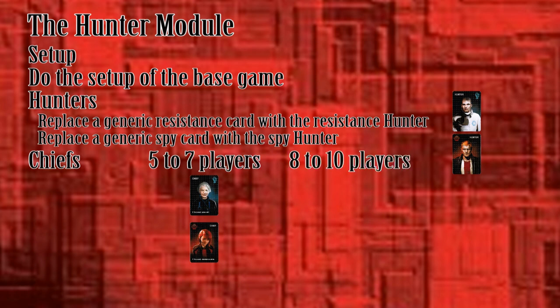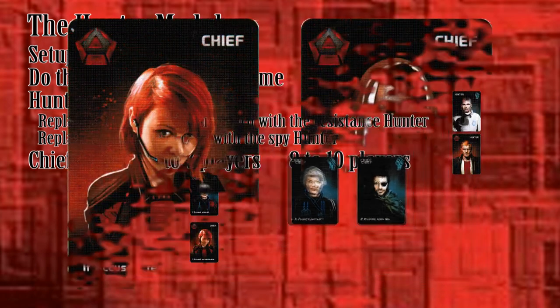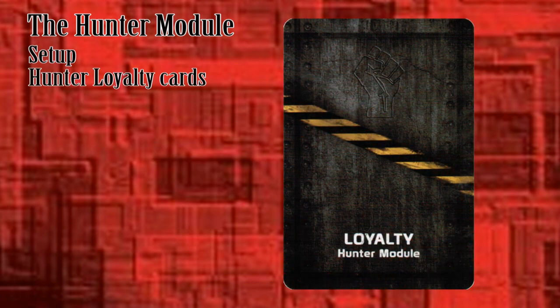For groups of eight or larger, both sides have two chiefs. Replace two Resistance cards with the Resistance chiefs, and replace two Spy cards with the Spy chiefs.